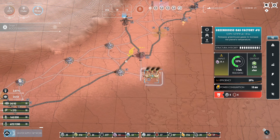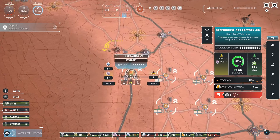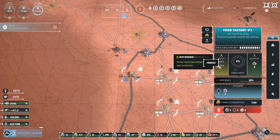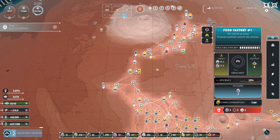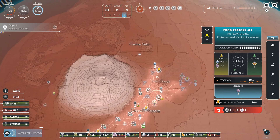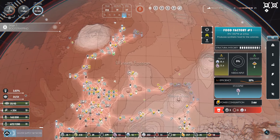For food we need chemicals. Let's look at the food factory and see just what we need for that. It's ice and chemicals, so we need ice for the colony building and we need ice for the food building. Let's see if we can find more ice and more chemicals on the map.